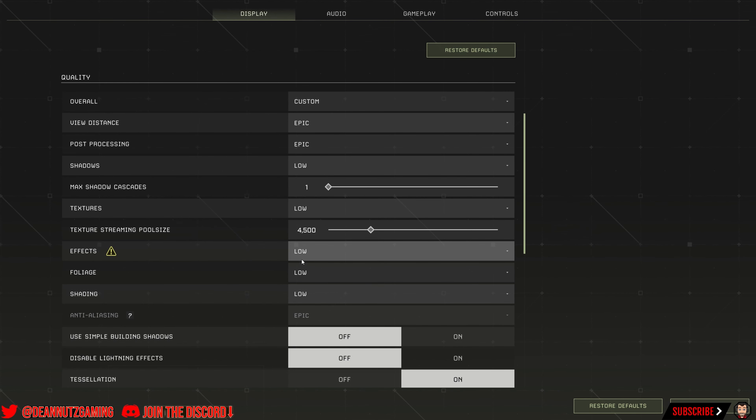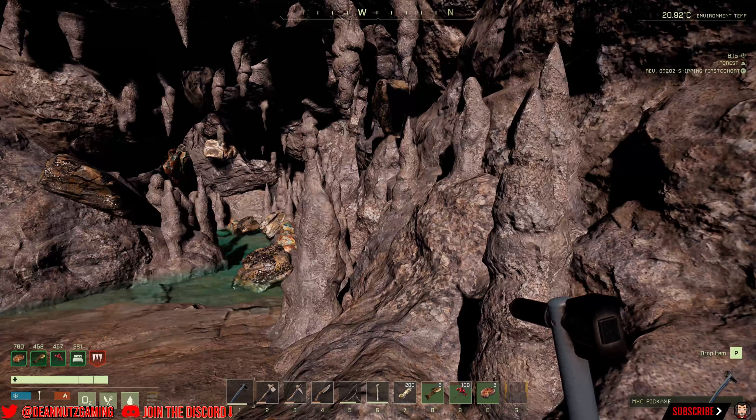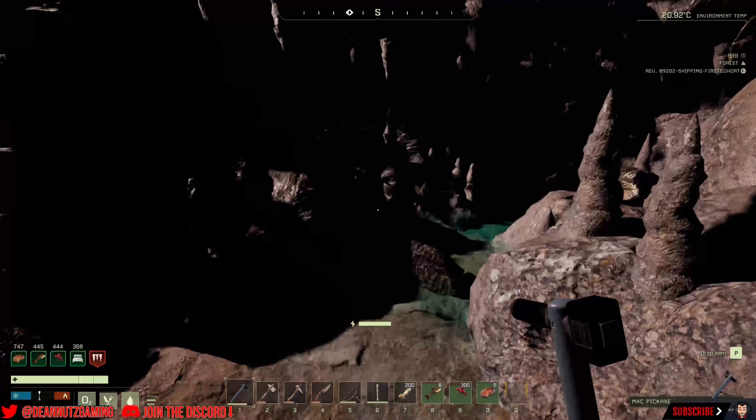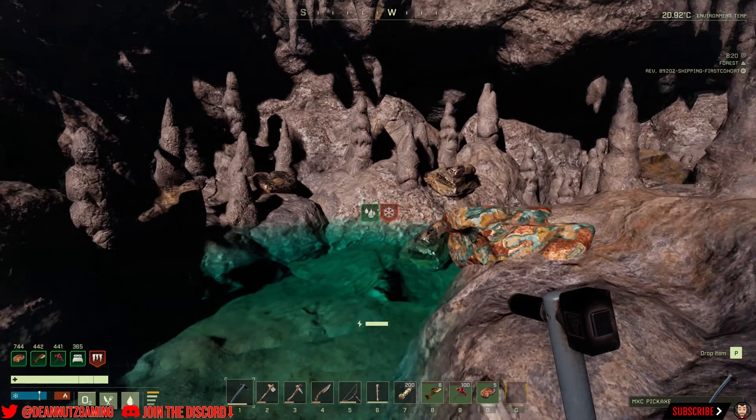You could possibly do this just to come into the cave — there's a nice bit of gold there. You could come in and have a little scout round, gather what you want, then go back outside and change your settings if you want. It's a bit of a faff, but it's definitely worth it. And you don't have to waste perk points into the lights and lanterns and stuff like that — you can actually keep them.